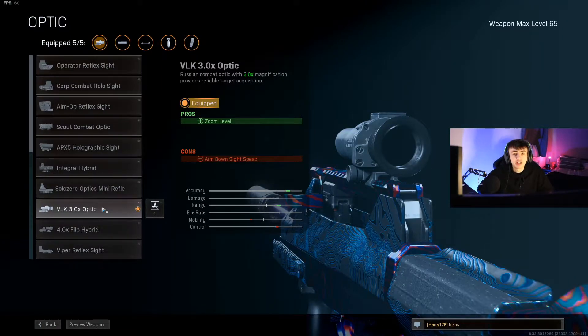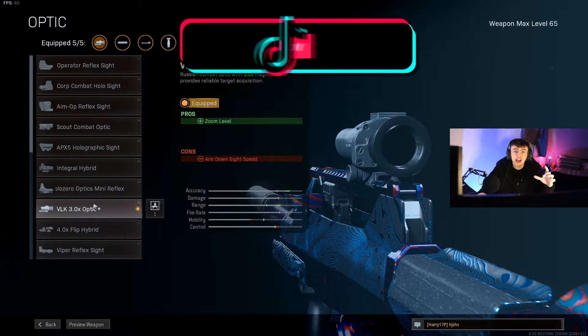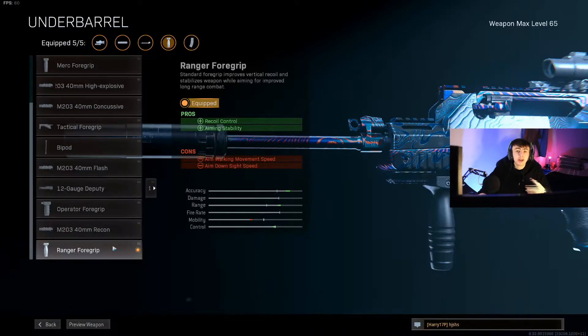For the optic we're going with the 3x VLK optic. This is all JGod's class — I haven't changed anything except the reticle I use on the 3x, which is the T-pose because that's my favourite. The VLK is good for both close range and long range; you can get kills at around 150 metres but it's not too zoomed in for close range either. To find the T-pose reticle, go to where the camos are, click on reticle, and select T-pose.